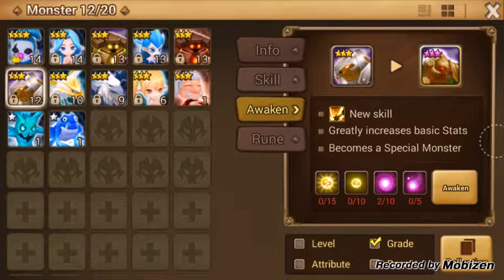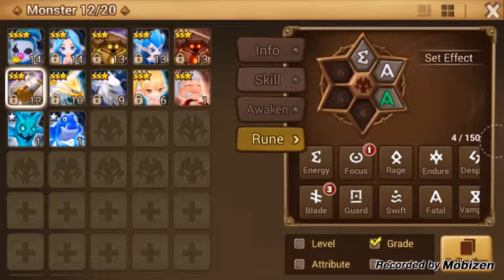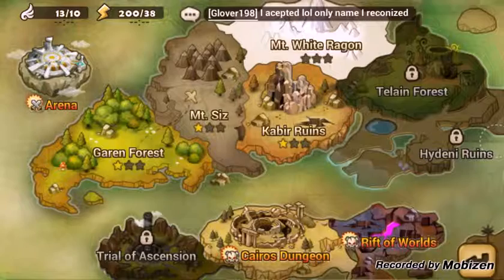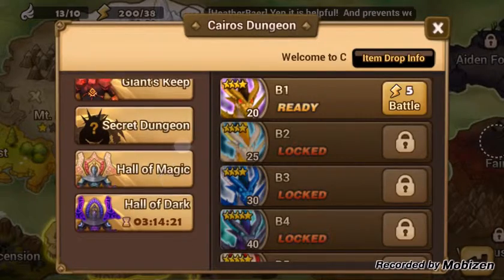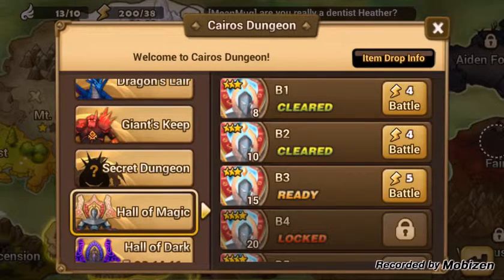You can awaken them, but that takes a long time — I haven't even gotten close to doing it to any of them. You can apply runes that you collect from dungeons. You have an arena and special dungeons that reset every so often. Friends lists, all that fun stuff.